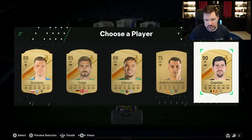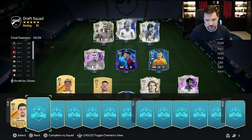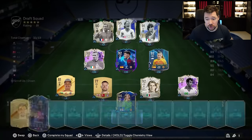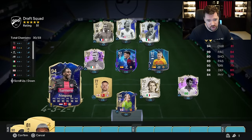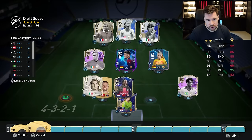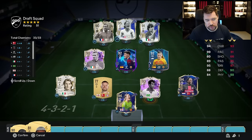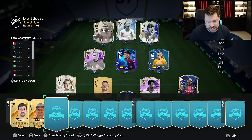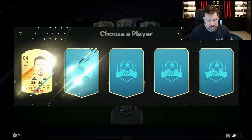I was really hopeful that was going to be an icon. Give me number seven! Oh my good lord — Frimpong goes in. They swap around there — we're back up to that 33 chemistry. We're still 91-rated and it's only Eric Dyer that doesn't have a big rating for us.